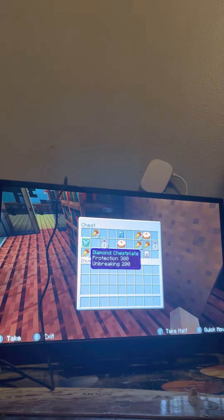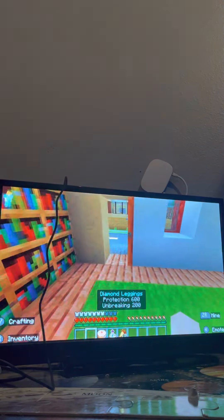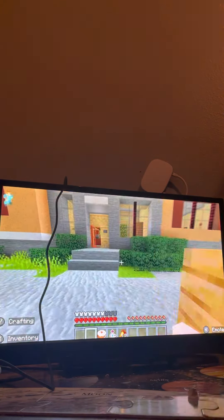Oh my god, we got some diamond leggings, cake, bottle of enchantings, golden carrots, and more cake. Screw the golden pants, we don't need it. Alright, there's another house right here — I just heard this house has a lot of OP loot.